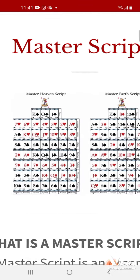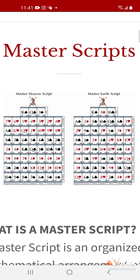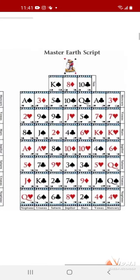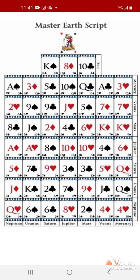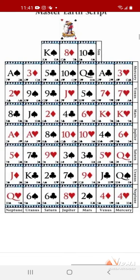According to the other scripts, you have the Master Earth script. This is one I'm more familiar with. Most people are familiar with where I am in the horizontal position at Mars and the vertical position at Venus, which is a great place to be — Mars, Venus, divine masculine, divine feminine energy coming together as one.